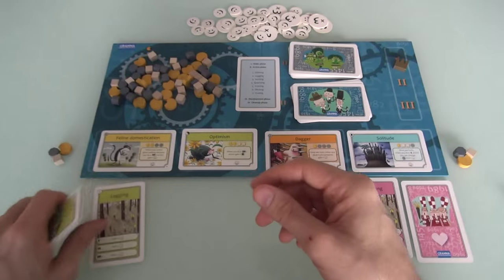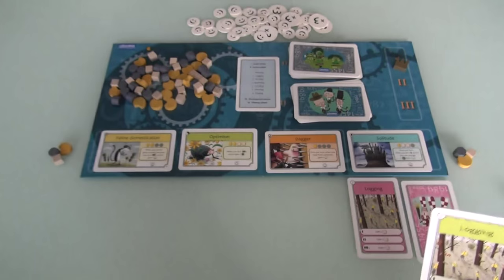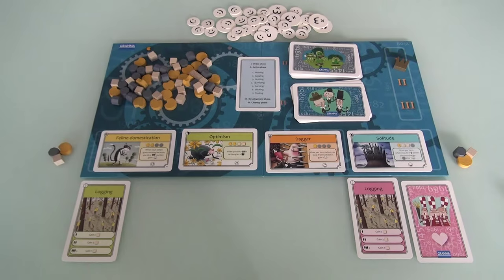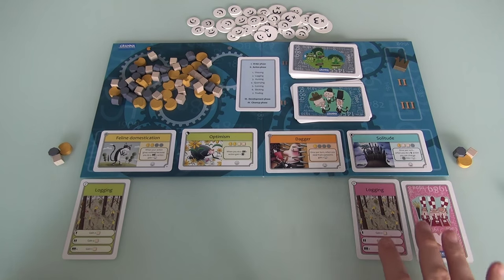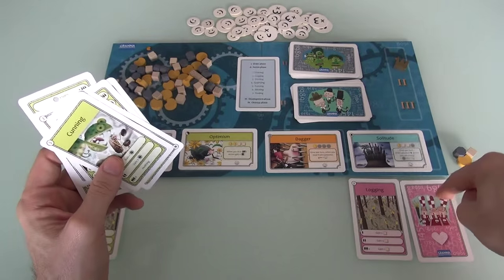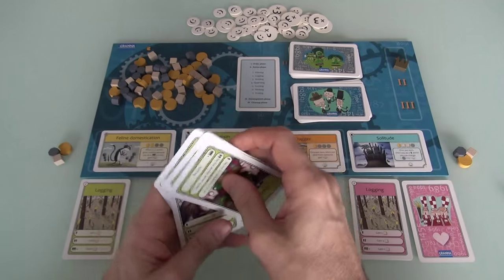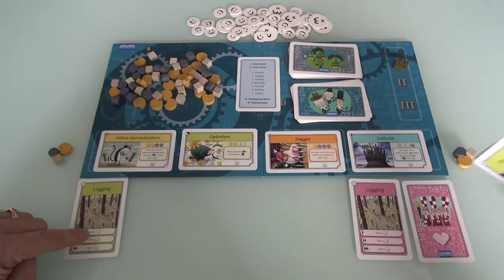So I can see the dummy player is going logging. If I play logging at the same time the dummy did, I'll get three lumber. But if Jen also plays logging, then all three of us have played it and I only get one lumber. Getting three lumber is pretty good, so I'm going to play my logging face up. Jen now knows I'm on deck to get three lumber, and she's got to decide whether she'll play logging too, or try to do something on her own. I'm planning and hoping I'm going to get three lumber, piggybacking off the dummy player.